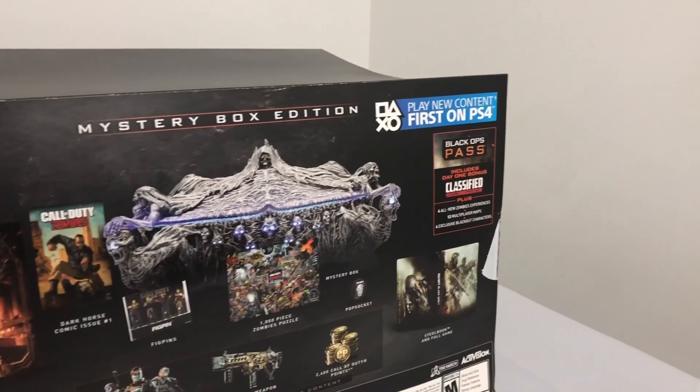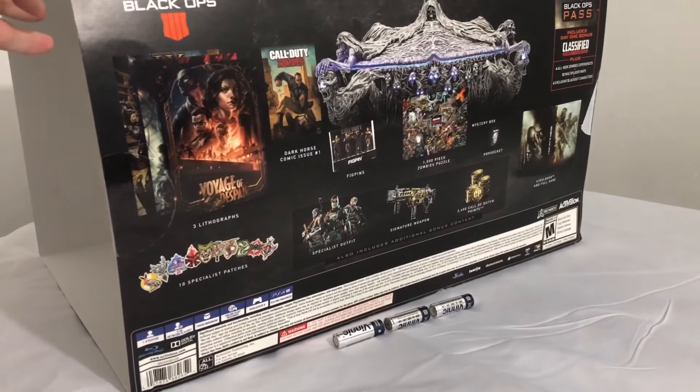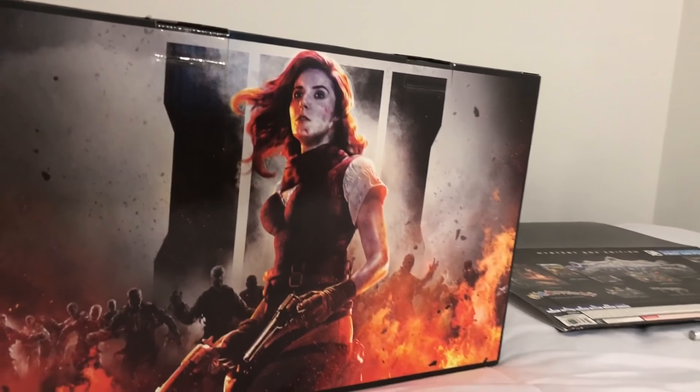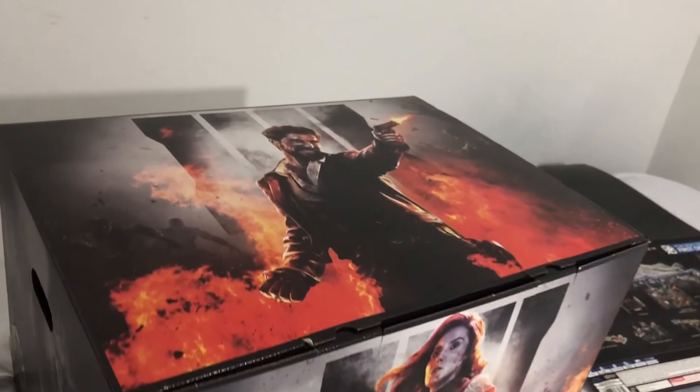I think it's a pretty fair amount of content. You get a good amount of CoD points, the steel book case, the puzzle, the Black Ops pass, the first issue of the new Zombies comic series, the three lithographs, the patches, some fig pins — pretty cool content on top of the actual box itself.